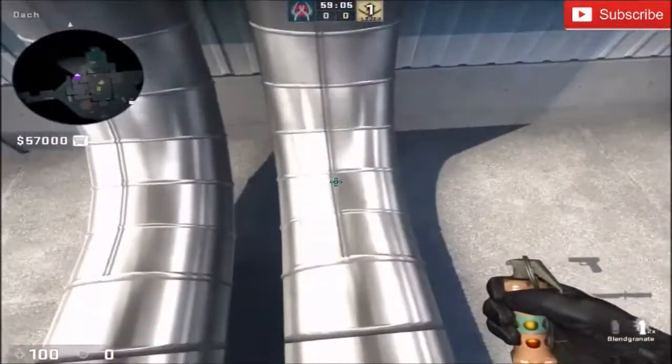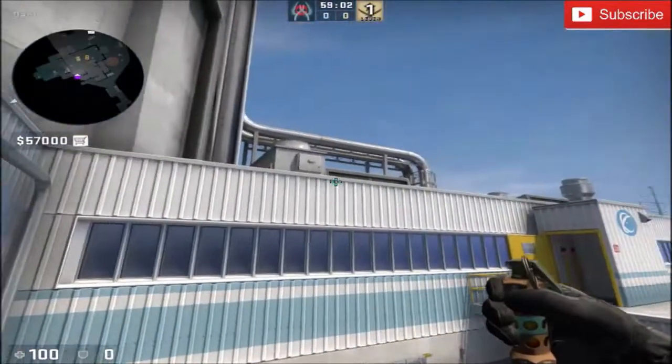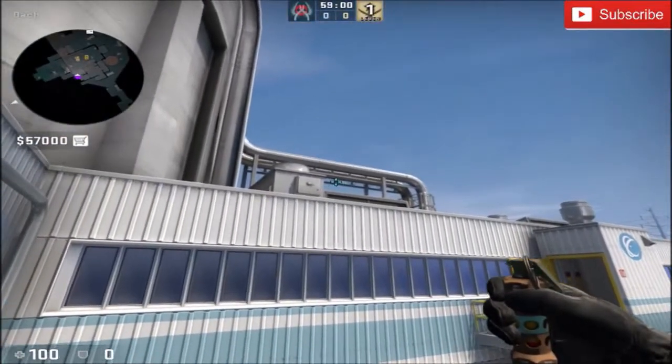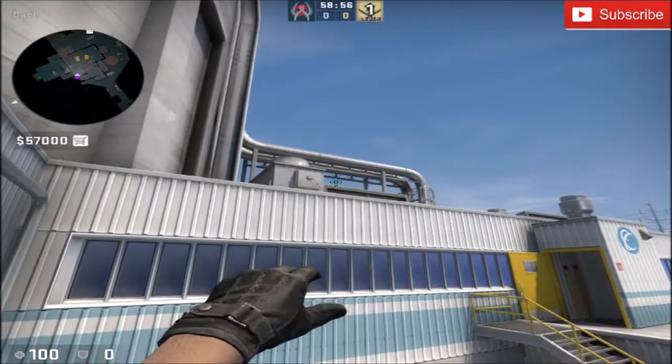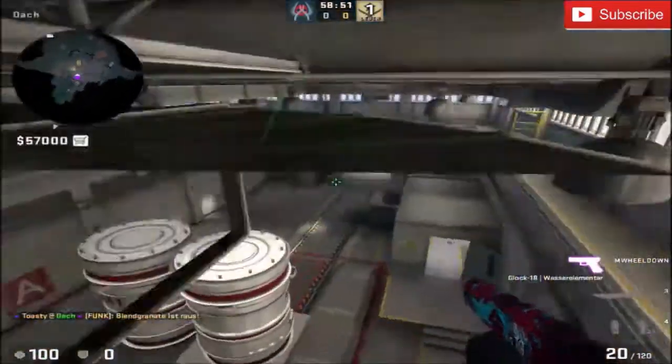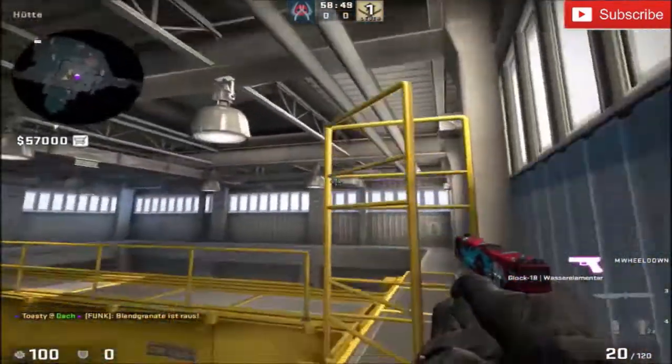Then he will throw a flashbang from this position by aiming at the gap under those pipes. This flash will blind all upper players and might even hit some of the lower guys.